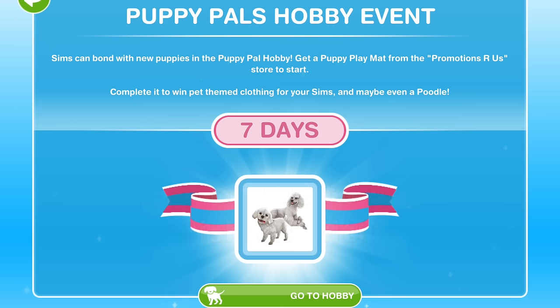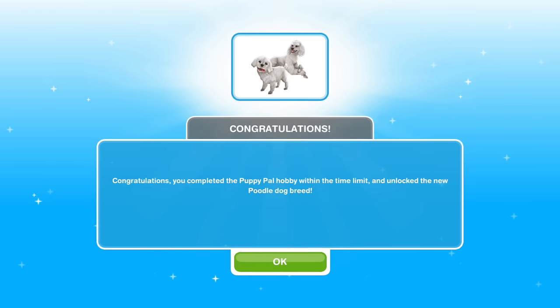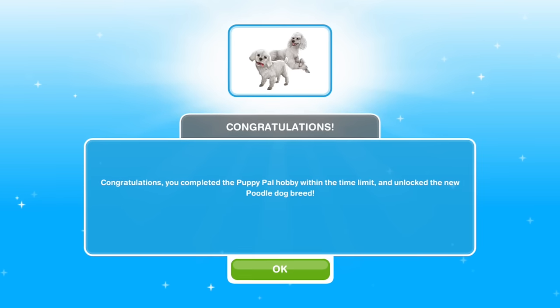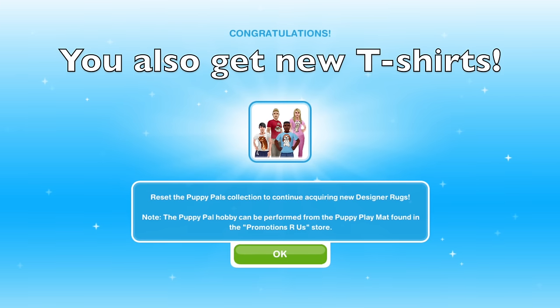The Puppy Hobby begins immediately after you complete the Puppy Odyssey quest. We've done a video walkthrough of that quest on our channel — just check the video description below to find a link to it. If you collect all the items in the Puppy Hobby within the first 7 days, you unlock Poodles, both Grown Up and Puppy Age.